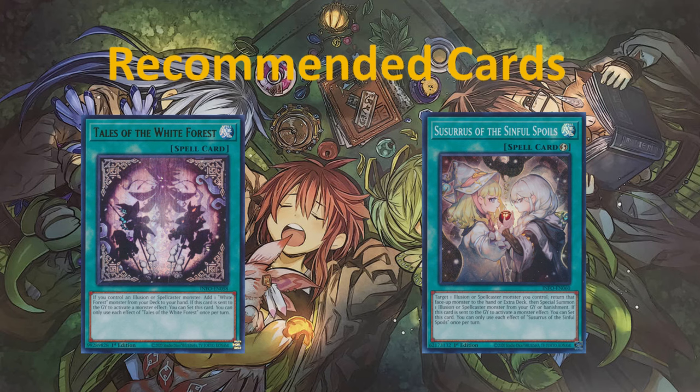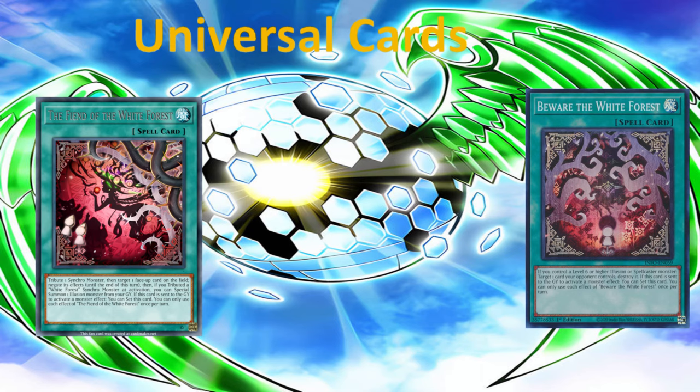Let's go to the universal cards — hopefully there'll be more to look forward to. In the universal card section, we have Fiend of the White Forest with the effect: tribute one Synchro monster, then target one face-up card on the field and negate its effects until the end of the turn. Then, if you tributed a White Forest Synchro monster — which would be an Illusion — you can special summon an Illusion monster from your graveyard. If this card is sent to the graveyard, you can set this card. We also have Beware of the White Forest: if you control a level six or higher Illusion or Spellcaster monster, target one card your opponent controls and destroy it. If sent to the graveyard to activate a monster effect, you can set this card. Definitely we could mix this with the Chimera deck — Chimera Illusion. Loads of potential, but we'll wait and see.